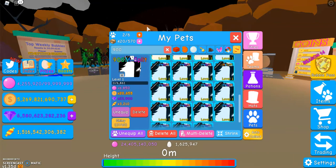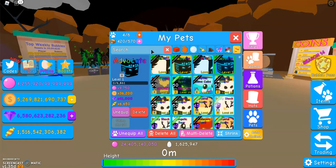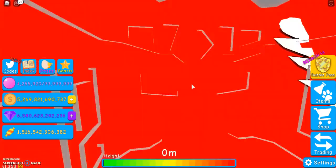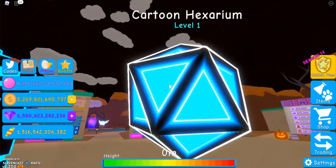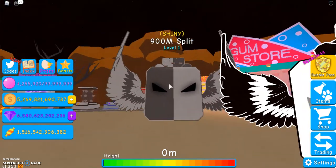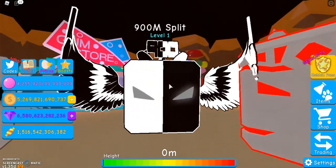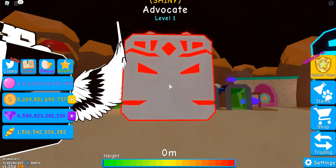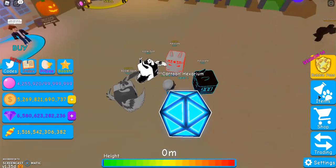I'll show the shiny 900 million split, normal 900 million split, the advocate shiny and not shiny, and then I don't have a shiny cartoon hexarium yet but I can show the normal. So that's the cartoon hexarium — I really like the white border style, I think it looks really good. That's the shiny 900 million split; the two colors together — lighter gray and darker gray — look really good. This is the normal 900 million split, it's like black and white, that also looks really cool. I haven't even looked at the shiny advocate yet, but that red looks so cool. And then the normal advocate. So yeah, all these pets look really cool.